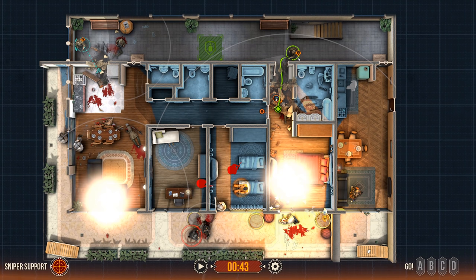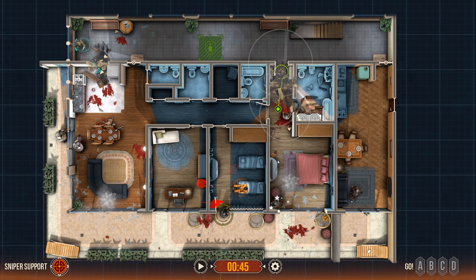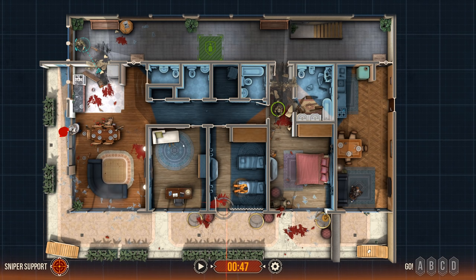Come on. I now have two assaulters down. I've killed both executioners that I have seen so far. We're in a bad way, but we still have sniper support. Holy crap. That was a sloppy entry — we definitely took two casualties that we didn't need to take.